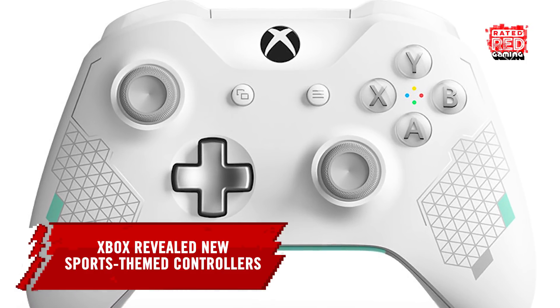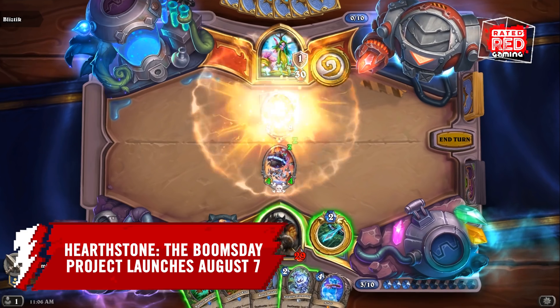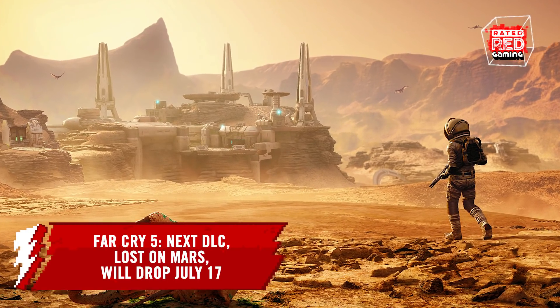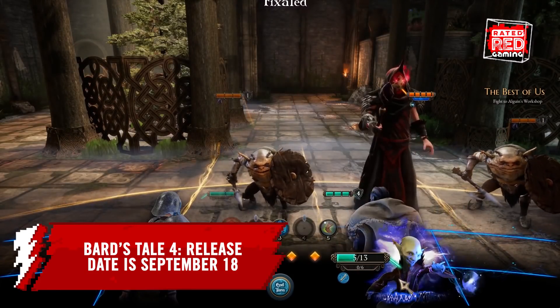Football — I mean soccer. Hearthstone announced that their next expansion, the Boomsday Project, will launch August 7th. Far Cry 5 announced their next DLC, Lost on Mars, will be out July 17th. Bard's Tale 4 now has a release date: September 18th.